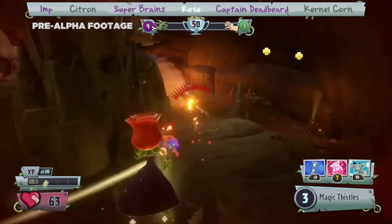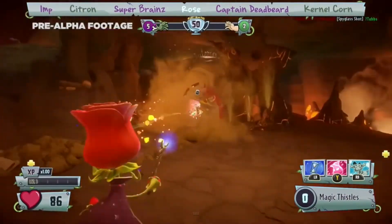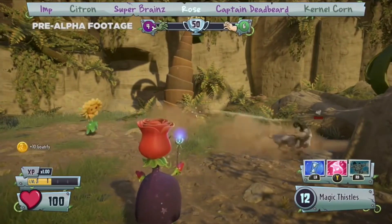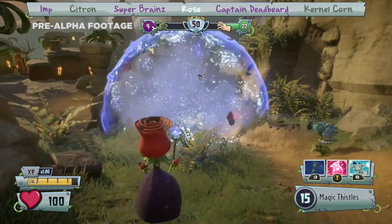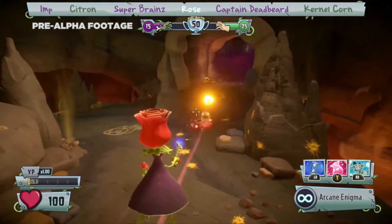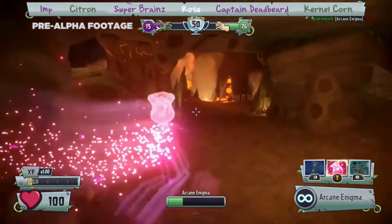What better way to bolster the plants and counter the mighty Super Brains than his supremely powerful sorcerer from the past? Meet Rose. Traveling forward in time, Rose has arrived to support the plant's offensive with her magical abilities, summoning teleporters and turrets, and turning tanks like Super Brains into stinky old goats. On top of that, Rose has a very effective team play ability called the Time Snare, slowing down time for all unlucky zombies caught within and making them easy targets. Combining that with her Arcane Enigma — the ability to become pure damage dealing energy — and her homing magic thistles, you have a powerful ally in the fight for Zomburbia.